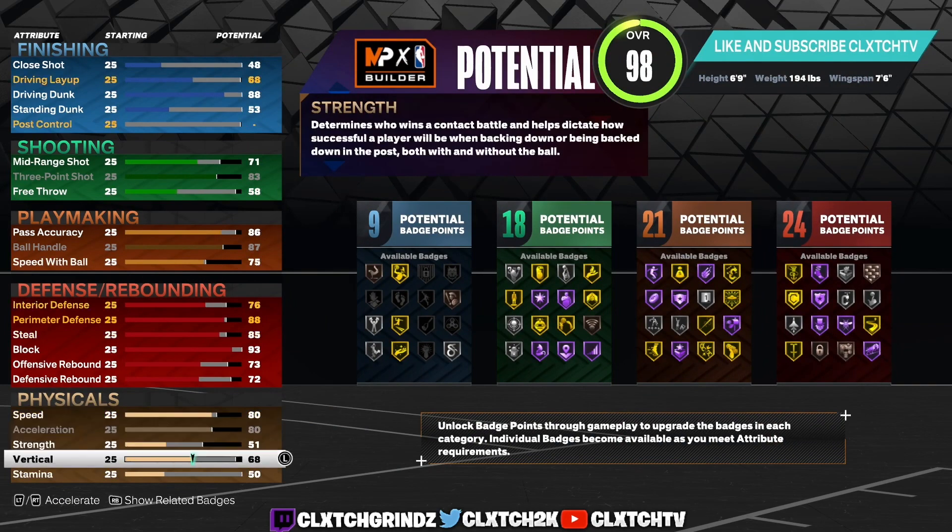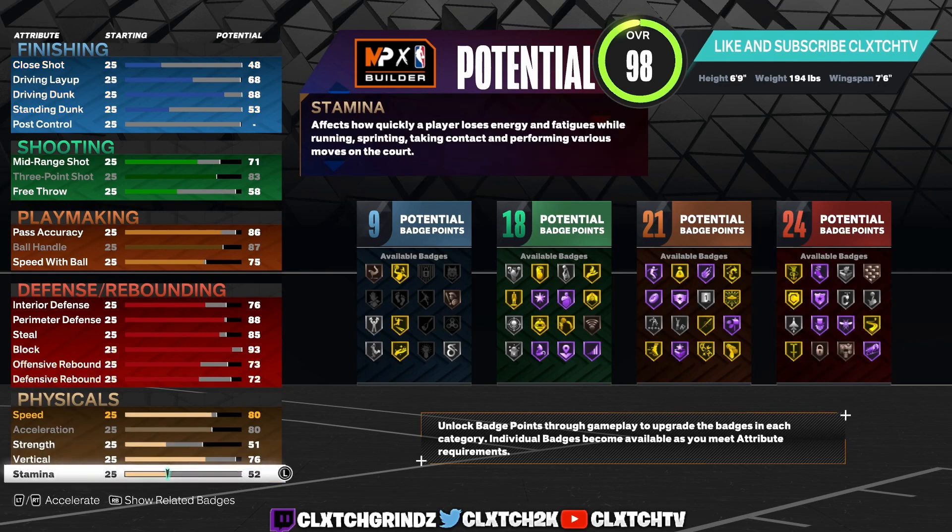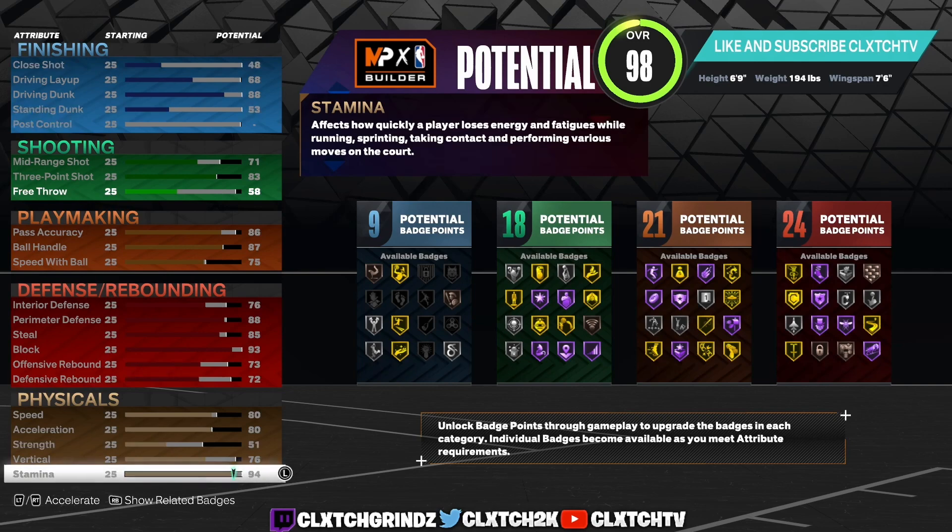Moving on to physicals — we are maxing out acceleration to an 80, same with speed at 80. That's pretty much all you need. For vertical we are putting this to a 76. If you are on next-gen make sure you put your vertical to at least 75 for your Pro Driving Contact Dunks or else you will not unlock them. On current gen you don't have to go this high but it helps get more rebounds, blocks, and contests in the paint. With Gym Rat you get a plus for all physical attributes, so you'll have an 80 vertical with Gym Rat.